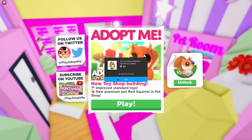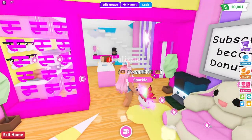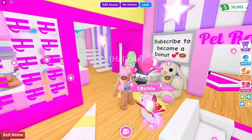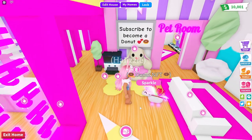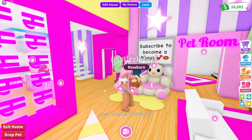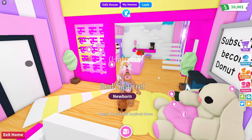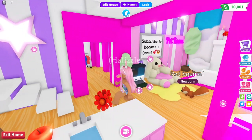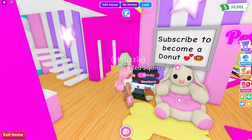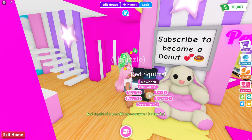I'm going to go ahead and buy one because I really want to see what it looks like. I've been making a lot of neons lately - this neon unicorn was my dream pet from last year. The squirrel is an ultra rare, and look how you hold it like a little baby - it's so tiny! I feel like Adopt Me has been making their pets a little more tiny lately, especially like the seahorses.